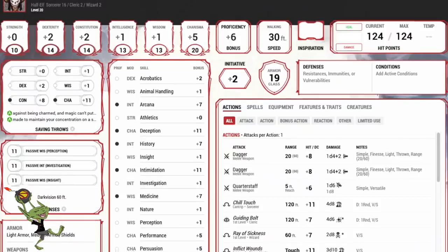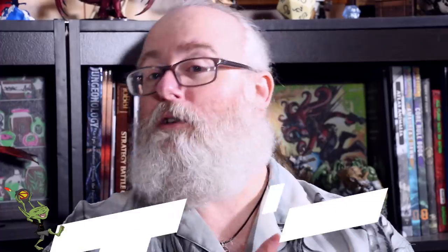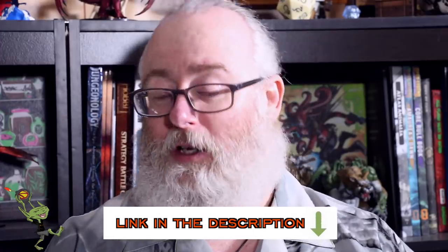Like we said, on the Patreon we had a suggestion for a video — a character build based off of using Inflict Wounds. We're going to have a character sheet from D&D Beyond for you guys to check out, as well as a character build guide. You'll get the links in the description. So let's get into it. We want to make a character who is going to be using Inflict Wounds as their primary method of attack. You kind of have to look at what that spell is and what kind of person is going to get behind something like that.